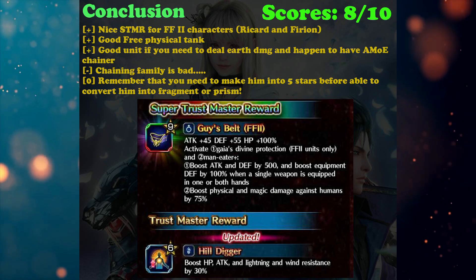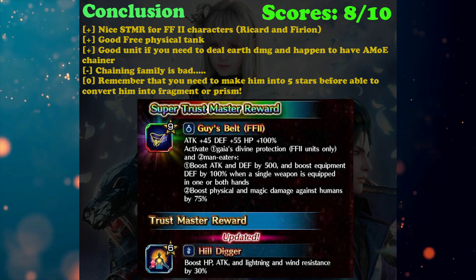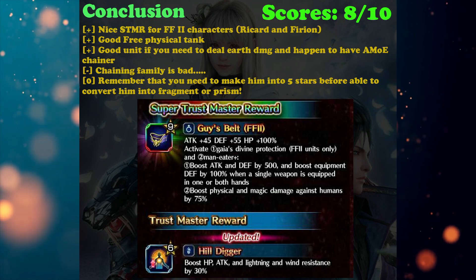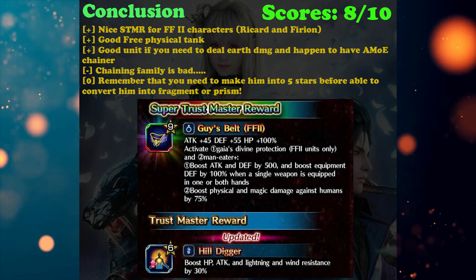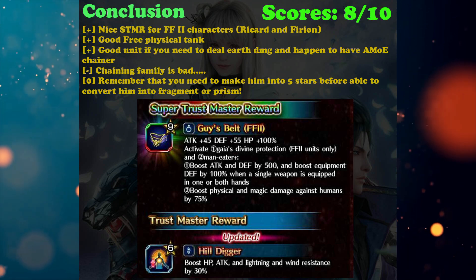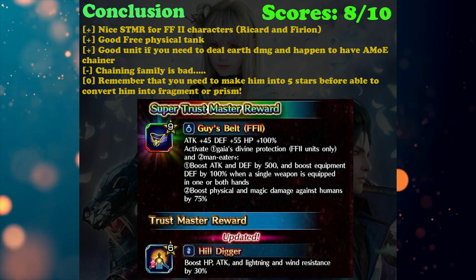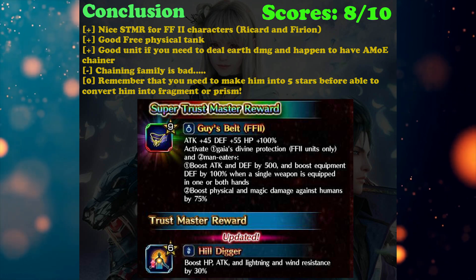The most important thing about Guy is his STMR, because for tanks we already have Crocodile and Runda. The STMR is critical because it gives Furian, Ricard, and himself a flat 500 attack and defense - you cannot stack it as the description says not stackable. I suggest having at least two of his STMRs. Prioritize that instead of making him X+2. If you want to make him into a prism or fragment, you need to make him five stars first, then go to Awaken Unit and convert prisms or fragments - that's how you get two of his STMRs.